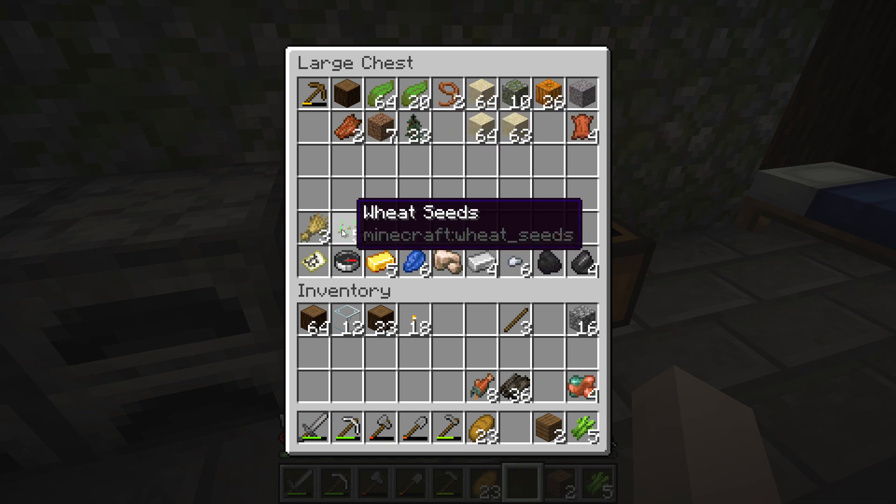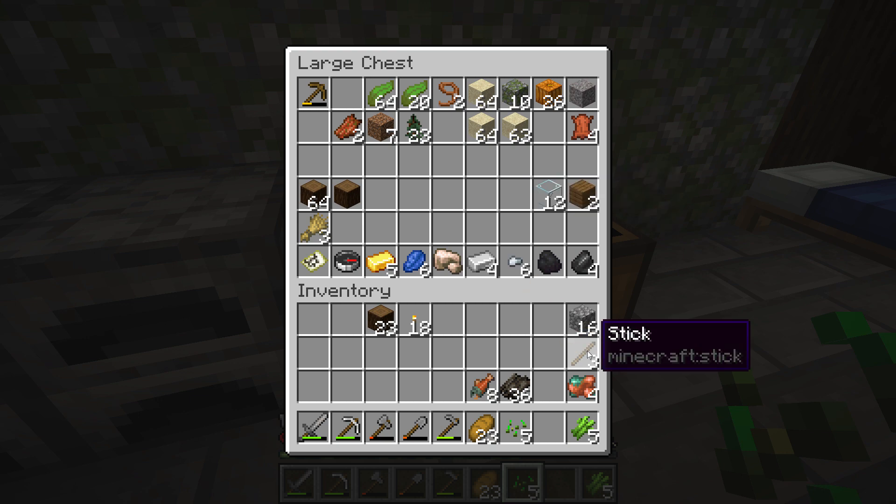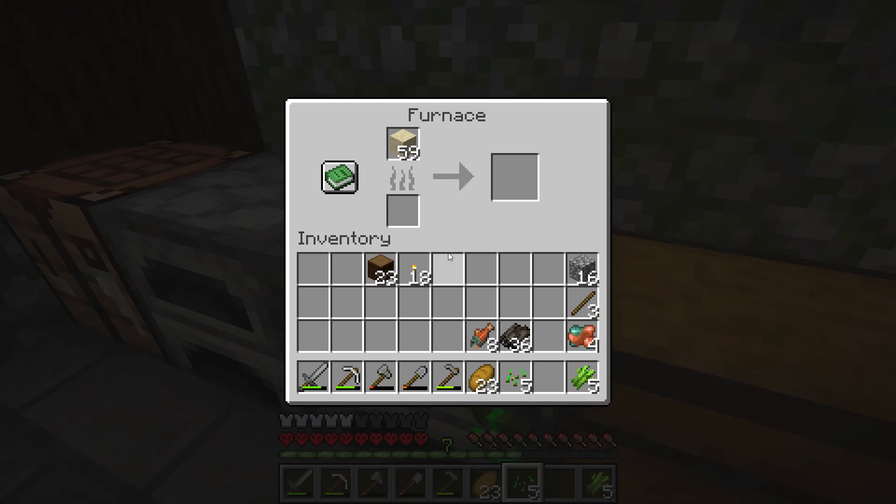I'm gonna grab my seeds and then I've got a bunch of extra wood and stuff, which is good. I'll never turn down extra wood. Then I'm gonna throw the raw copper in right there.